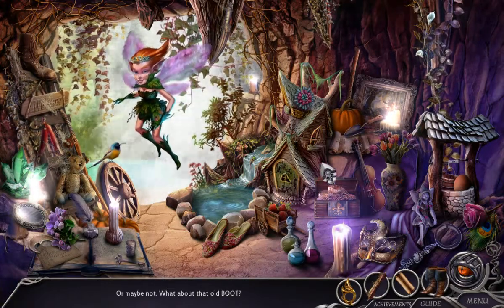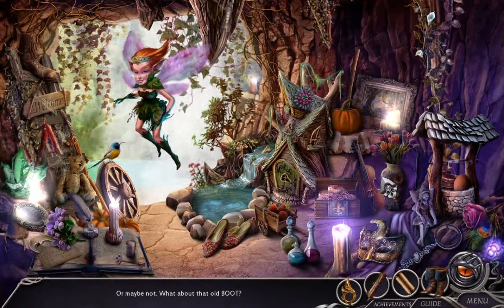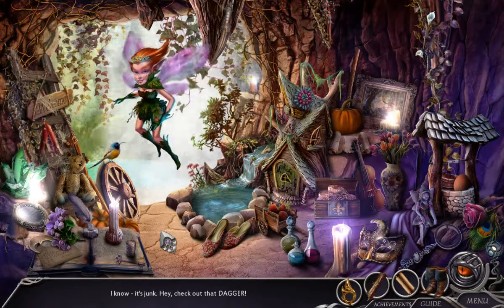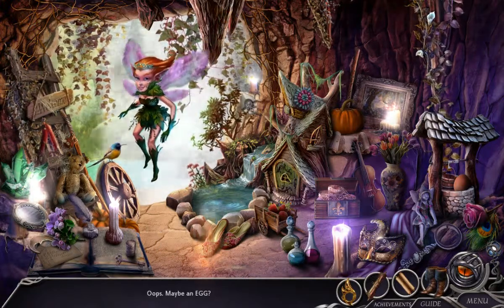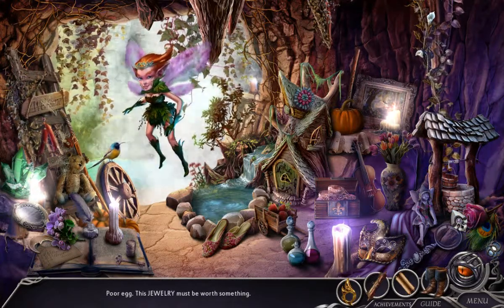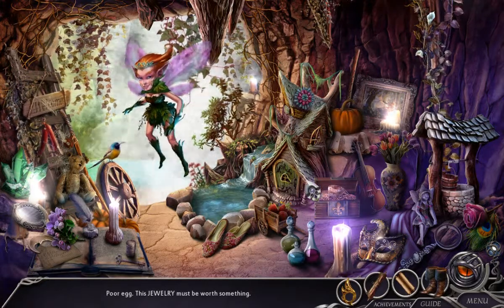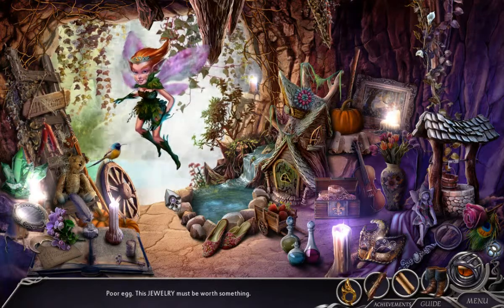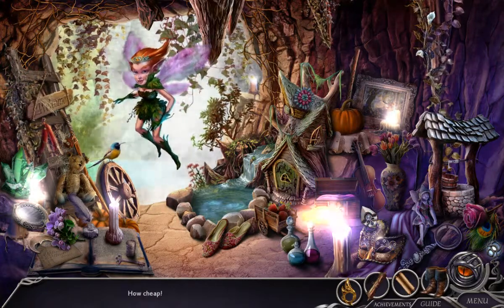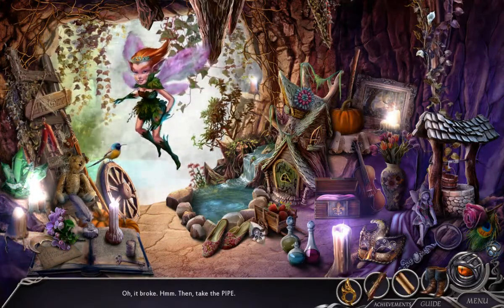Oh, I see strawberries — and an old boot. Hey, I saw you morph! I know it's junk — hey, check out that dagger! Maybe an egg? Poor egg. This jewelry must be worth something. You have a card of strawberries though — I guess that's not very helpful. This jewelry — no, it's a crystal. How cheap. Here, try this mirror. It broke. Take the pipe.